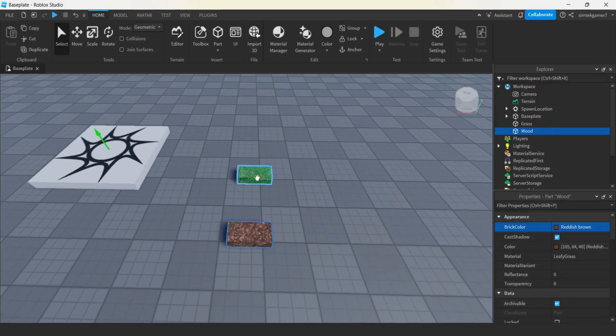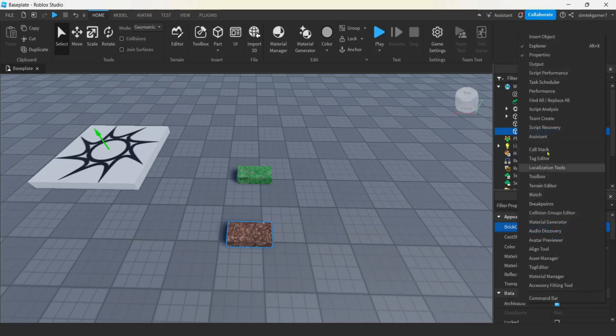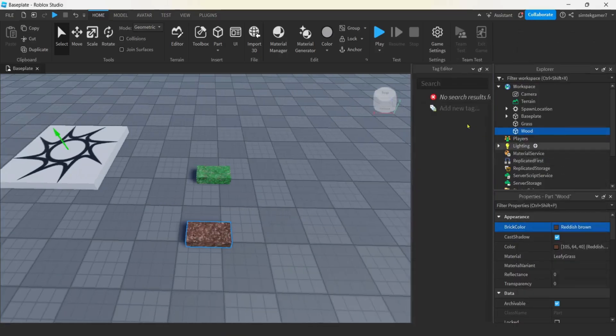I could put scripts on all these to be pickups, or what I could do is tag them as a pickup and use the collection service to just distribute one script to all of them. Then I won't have to duplicate stuff if I want to change my pickup script. Let's right click over here, do a tag editor. We're going to add a tag - it is going to be pickup, hit enter. Then we're going to select wood and check, select grass and check. Now we've tagged these two things as pickups with the tag pickup.